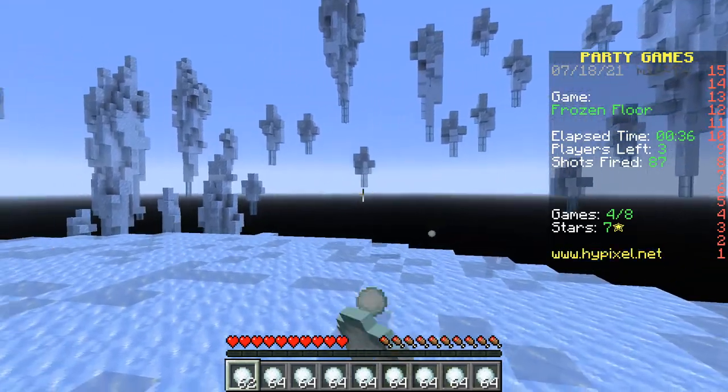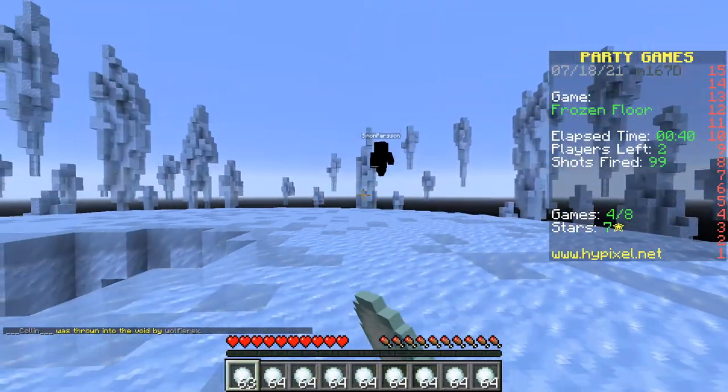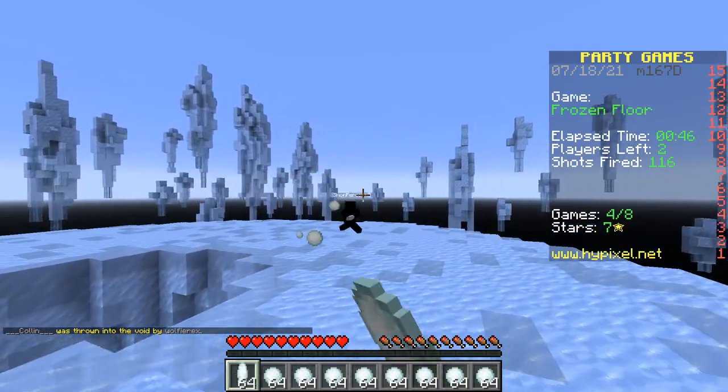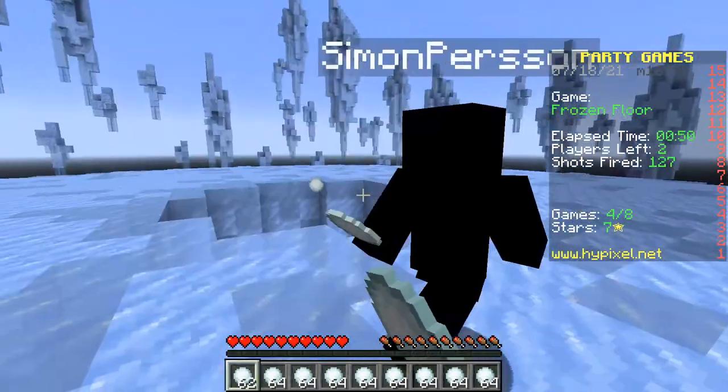I'll also shoot where someone's going to go, because snowballs have a weird velocity. It's just me and this dude now, so I'm just going to run towards him — that way he can't build up too much velocity. Make sure you strafe left and right to make it harder for them to shoot you. I don't know why I'm lagging so much.